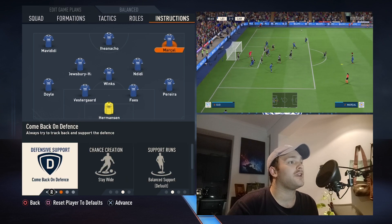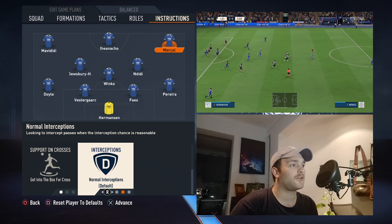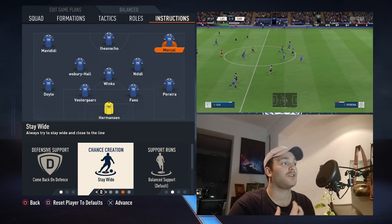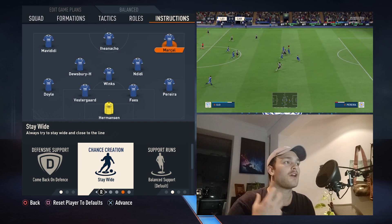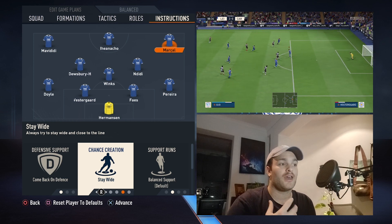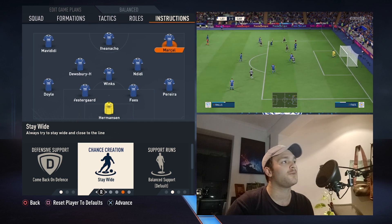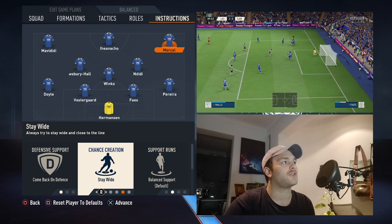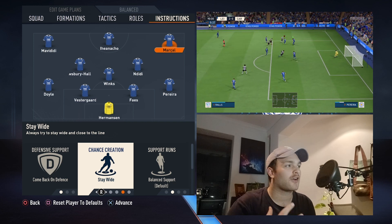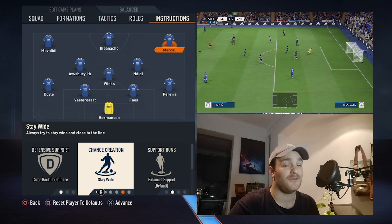Marcel is set to come back on defence, stay wide, balance support, and get into the box. He will hug that touchline and create width on the right-hand side. Pereira is not going to do that — his new role is more or less the John Stones role in the Pep 3-2-4-1 system, inverting more, whereas Marcel will hold that width on the right-hand side, fire crosses into the box, and supply dangerous balls for Kelechi, Nacho, and Mavidi.